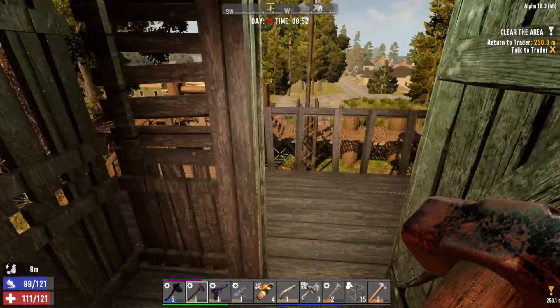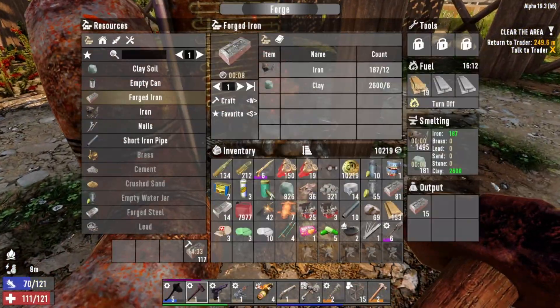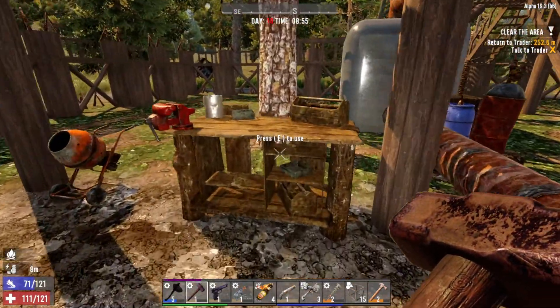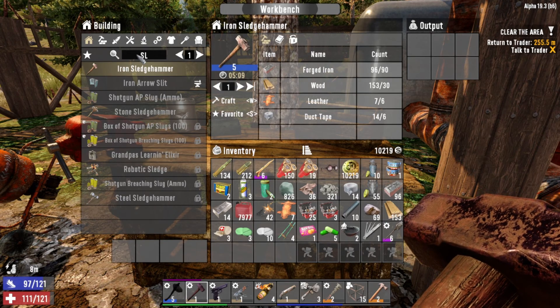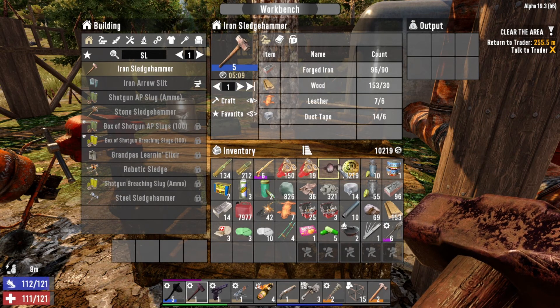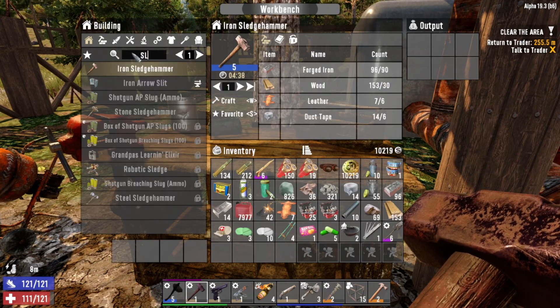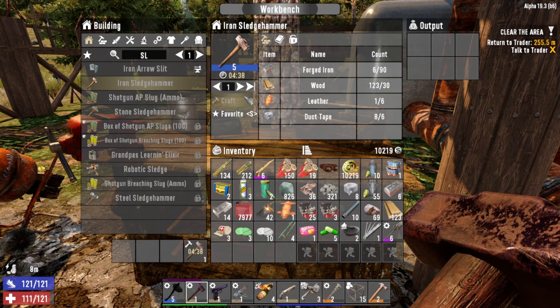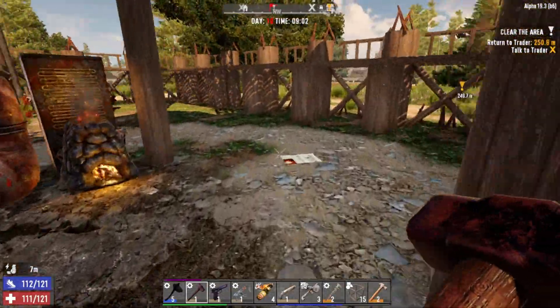We should have had enough time to make the iron down here - yes! Grab that, go over here and we should be able to make the sledge. It's going to take five minutes. Let's put on our glasses - four minutes 38 seconds. Let's go ahead and get this going. Level five, here we come! While that is crafting, let's run over to Trader Wreck.